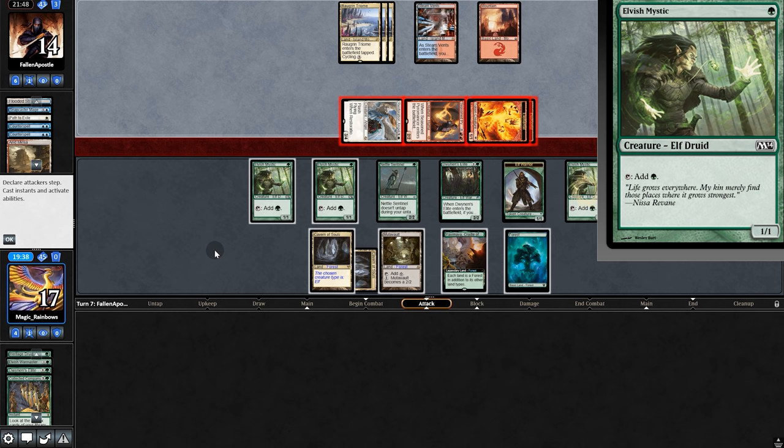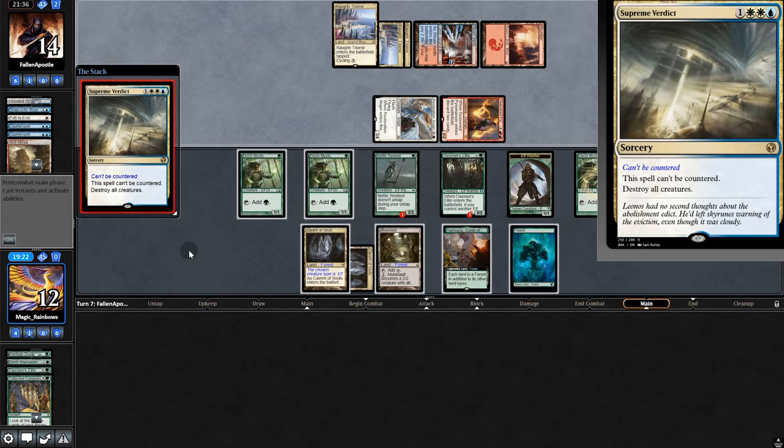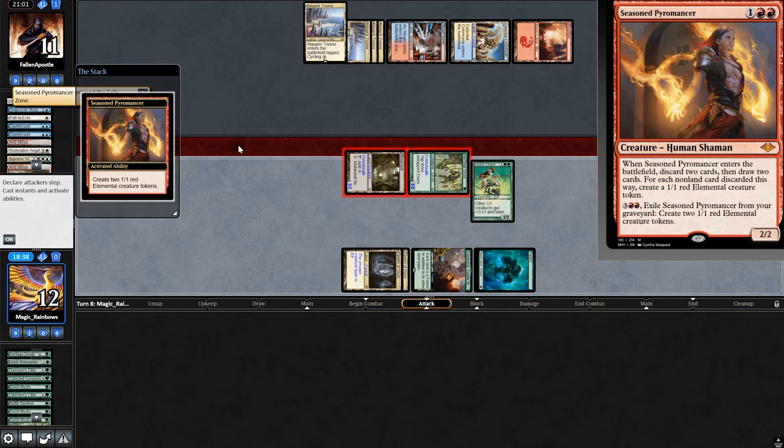Opponent swings with everything. Does that mean they have board wipe? Block the two tokens. Surprisingly, swing for two. Heritage. Now let's try and rebuild.